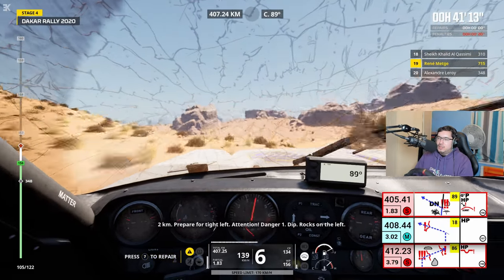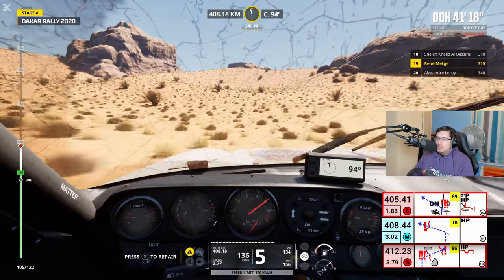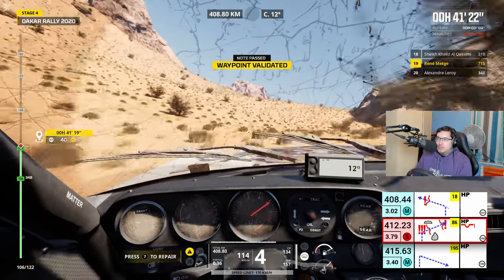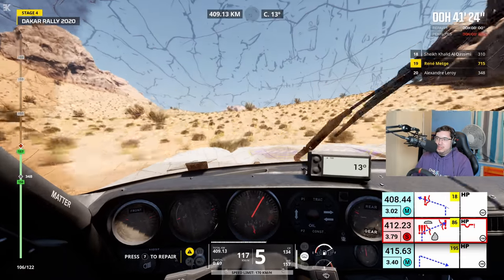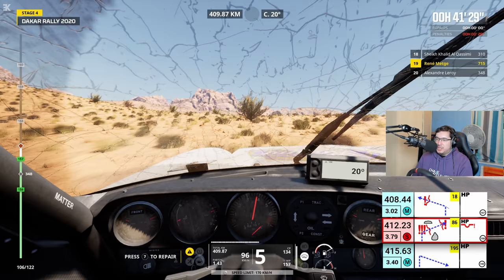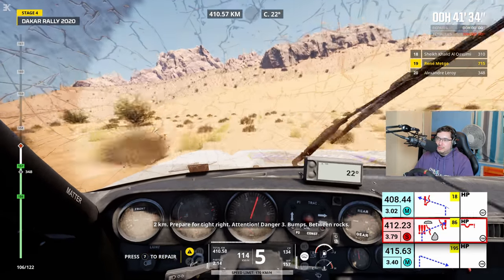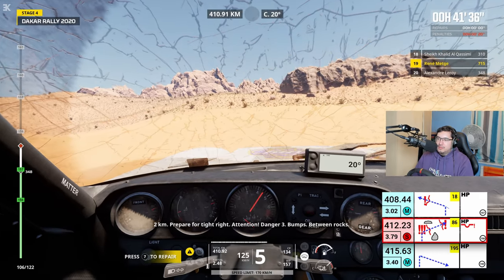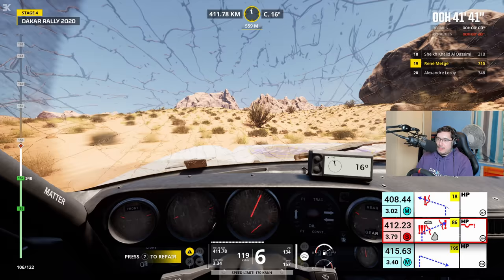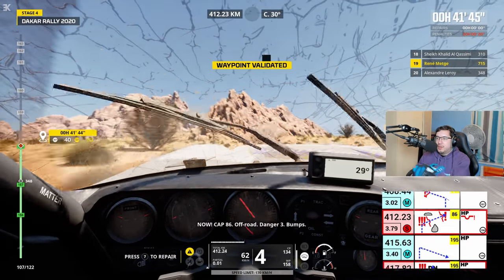Attention, danger 1, cuvette, caillou sur la gauche. Cap 18, hors-piste, cuvette. I'm kind of remembering my French numbers now from all of this. 2 km, virage serré à droite en approche. Attention, danger 3, entre les cailloux. It's all coming back to me — the traumatizing memories of learning French GCSE.